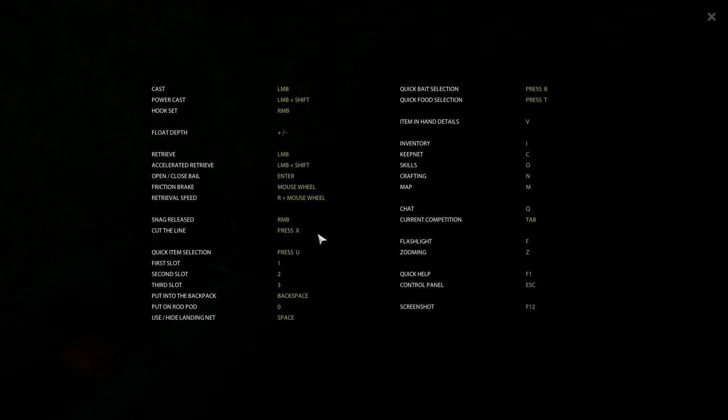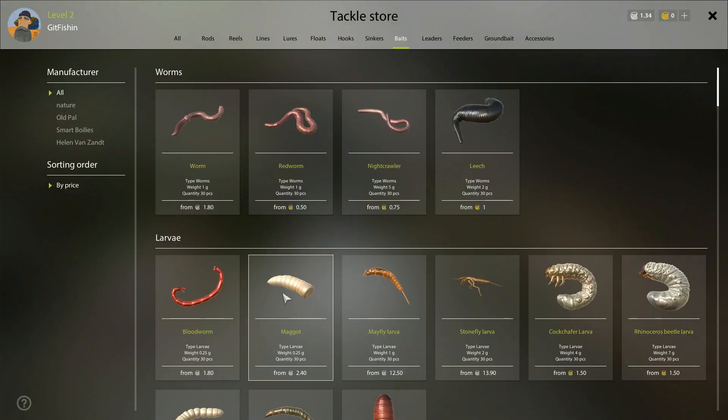Get familiar with your hotkeys — you can check this out anytime. The bait that I like to use at Mosquito is the maggot. You can use the regular worms that you'll be digging up the whole time, but maggot works really good for catching just about everything.